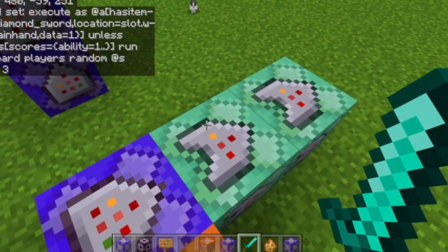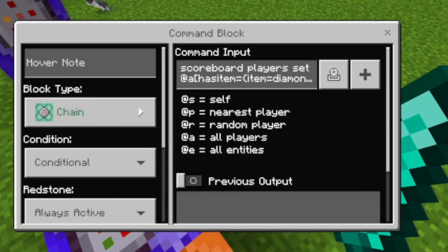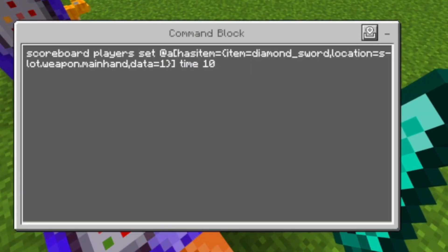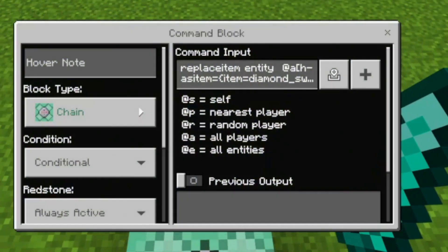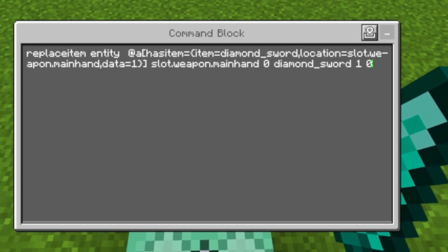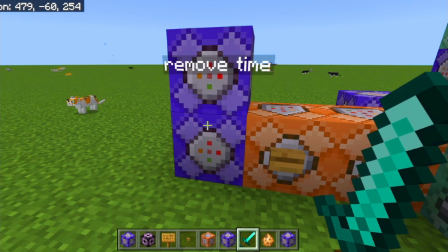This command block is chain, conditional, and always active. It adds ten to our time score — basically sets the time to ten — and then gives us our diamond sword back so it can't break.